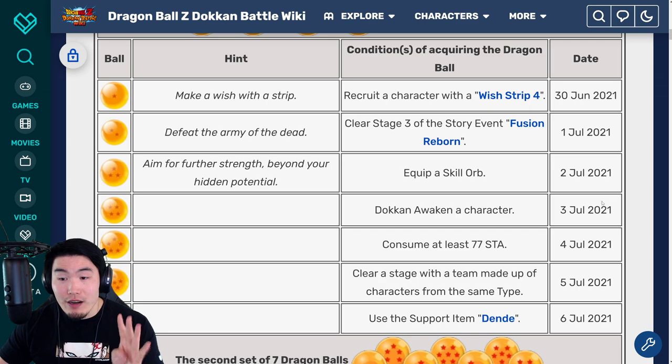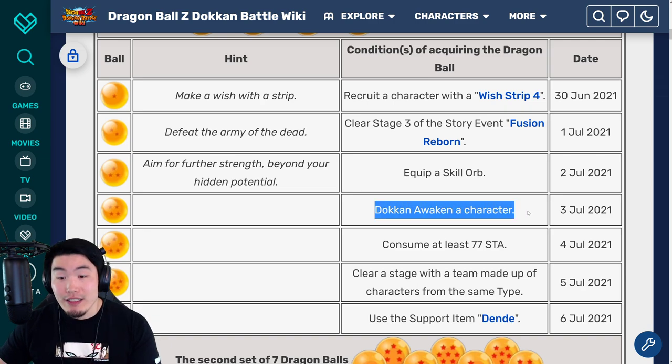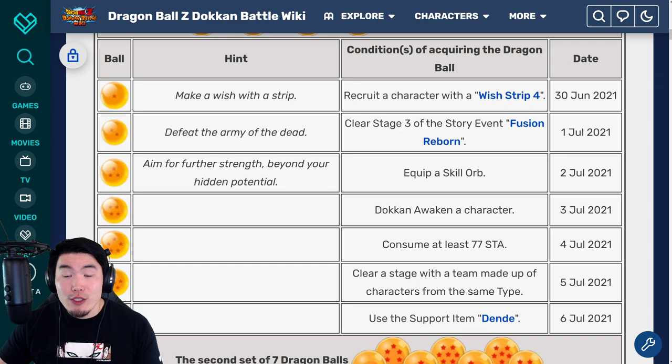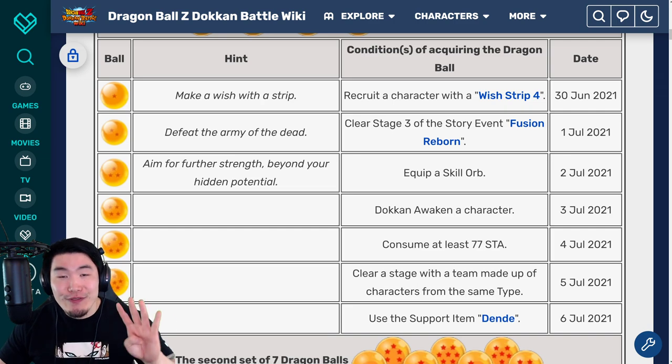Now for the four star ball, which will be available on July 3rd, 2021, you have to Dokkan Awaken a character. Pretty self-explanatory, so hopefully there's a free-to-play character that you haven't Dokkan Awakened yet that you can do that with, or any unit is fine. So just Dokkan Awaken a character and you'll get the four star Dragon Ball.